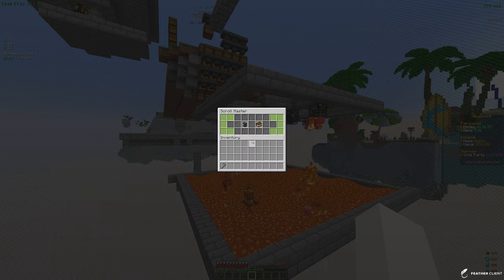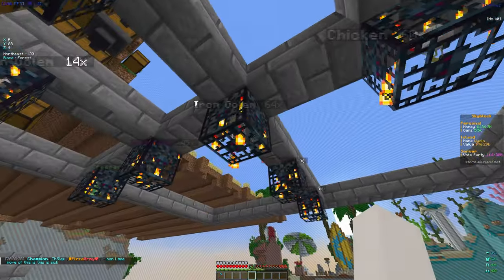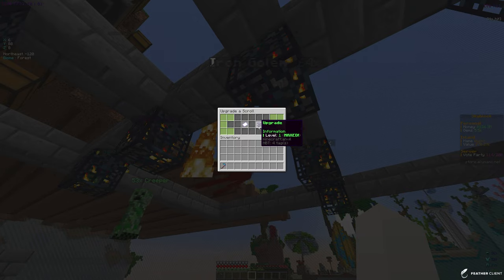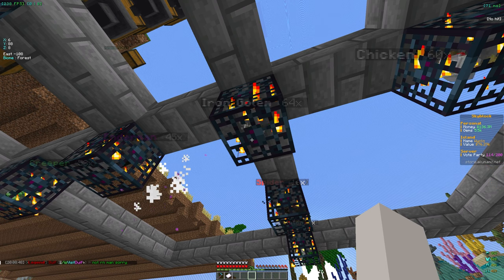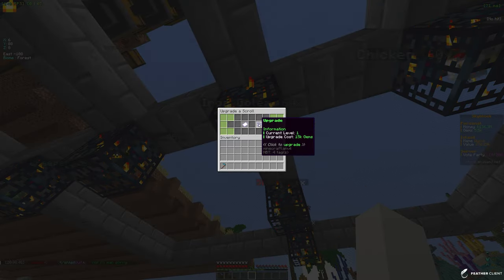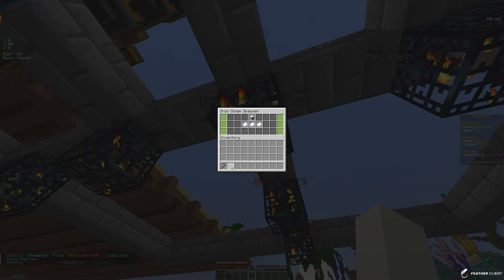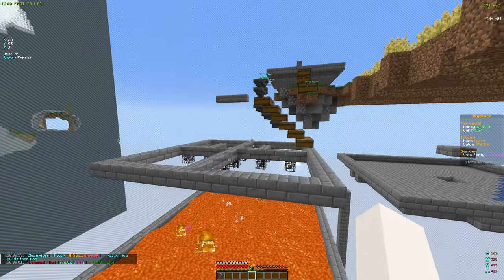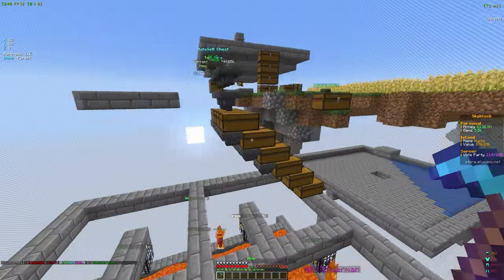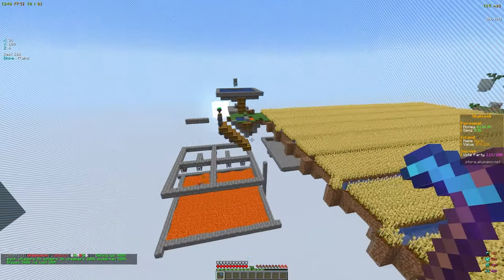I just noticed the slash scrolls command lets you upgrade scrolls. If we do slash scrolls and go to upgrade, level one is the max for fire. For the scroll of magic, upgrading costs 15k gems and probably just increases what it does, helping more mobs spawn. With the gems we currently have we can't afford that, so we're going to try to get scrolls for every spawner first. I'm going to go ahead and farm the wheat for gems and money.